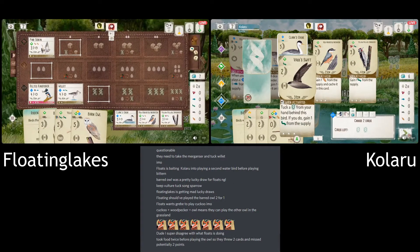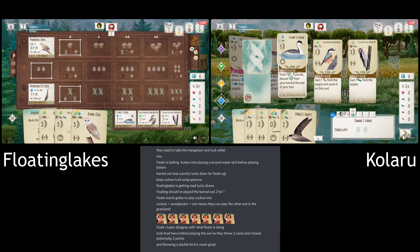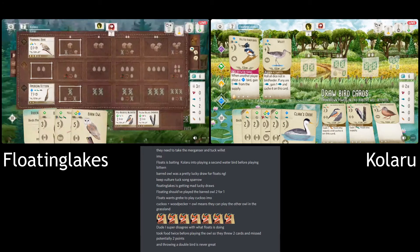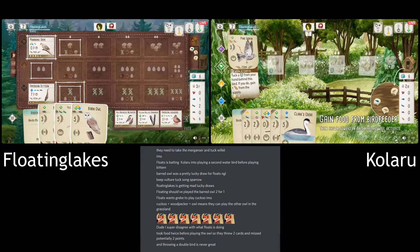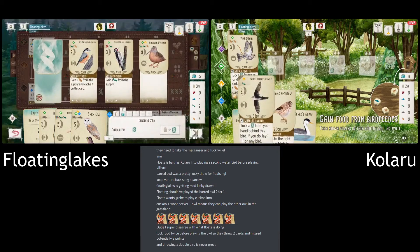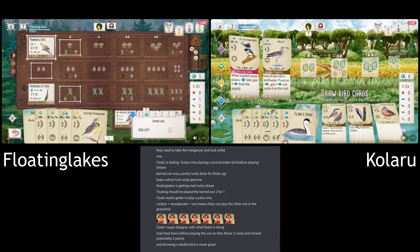Oh, the Grebe. And another tucking bird! It's just interesting. The Grebe is nice, but do they really need another bird in the wetland? That third wetland bird is then inviting Floating to play a second one, because they can play a second and still keep the Bittern's power. Whether it's just to deny Floating from having it — but if Floating wanted it, they could have had it first turn. It's a bit of an odd start to this round.